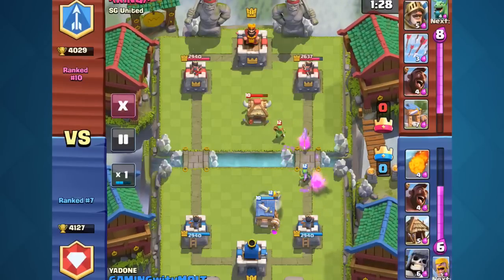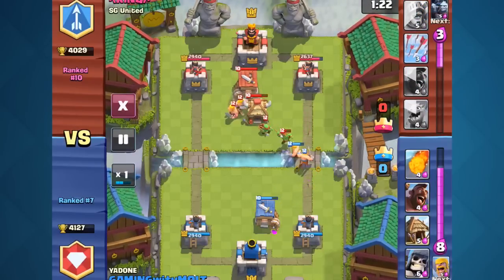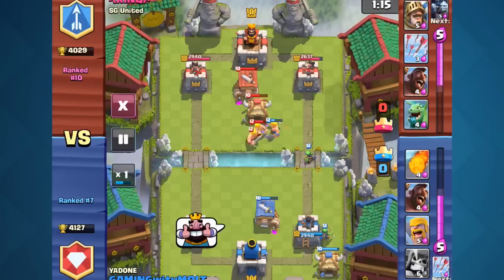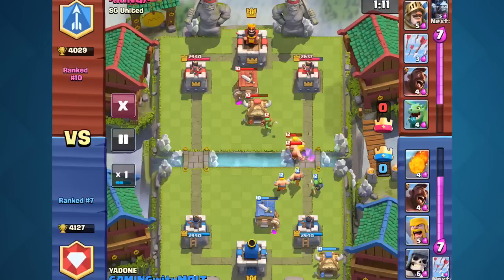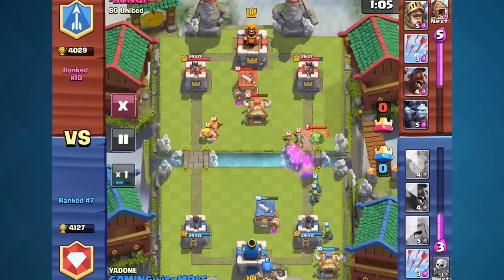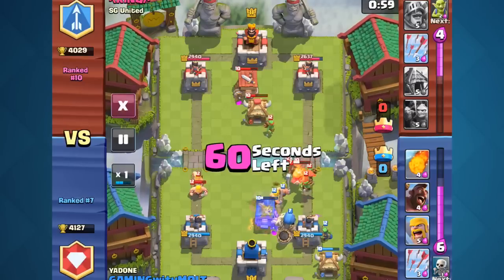A lot of people complain about spawners and say they're too easy, broken, and too easy to win with. That's not true. You still have to be skillful and know when to make plays. If someone has a lightning spell, like right now — if I had a lightning spell, I could take out both of his huts and he'd be almost completely done. You'd be able to get something going with a large push. So it is very easy to counter it — you just have to be prepared and know what you're doing. I have lost with this deck a couple of times.